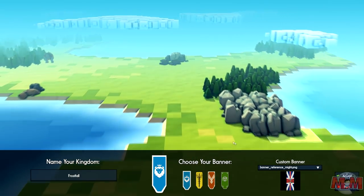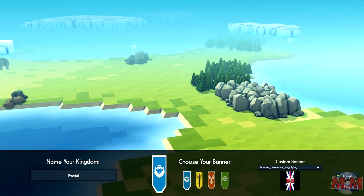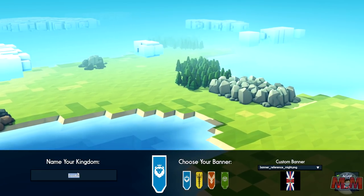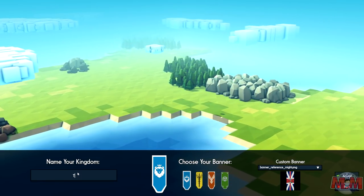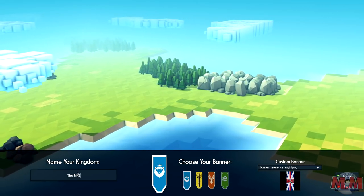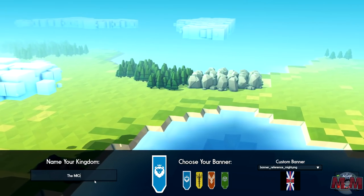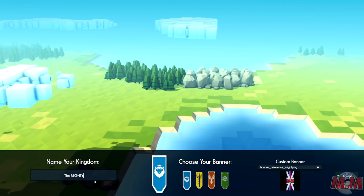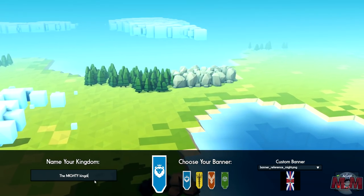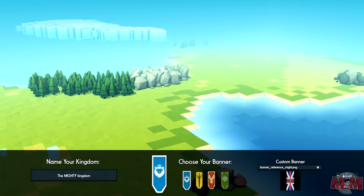Before starting this video I made my own banner - the mighty nation banner. Let's call our kingdom the Mighty Kingdom. We're going to go capital letters with 'Mighty' because it just looks more mighty, doesn't it? So we have our banner, and let's go ahead and click accept.